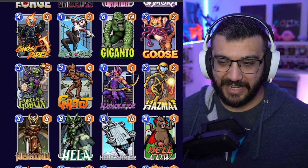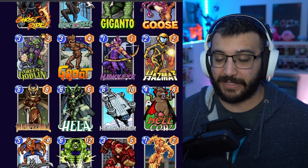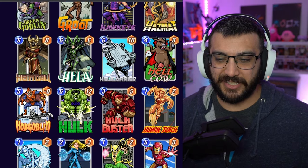These variants, guys. Hazmat's actually not that bad. And there it is — probably the number one best Pixel variant in the game: Hellcow. Keeping it going here.